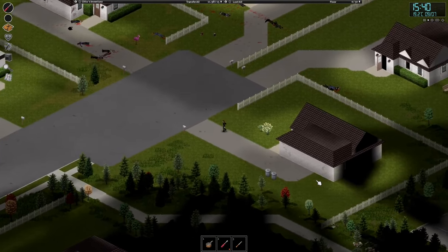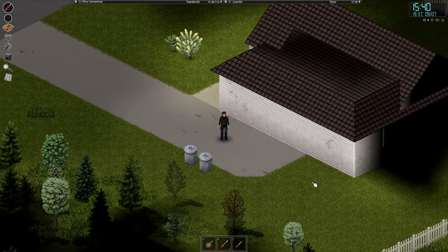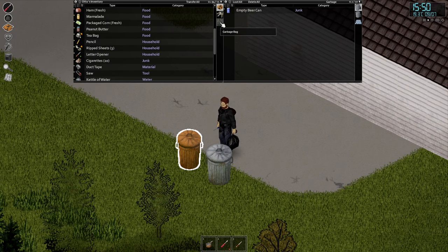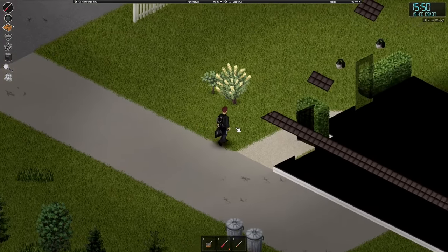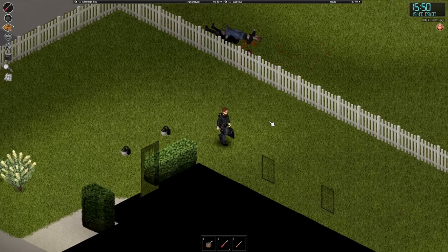Sometimes you get lucky and find a backpack on a zombie or just in a home. If not, the best bet is probably to get a garbage bag - you can equip it secondary so it's in your left hand. You can only combine it with a one-handed weapon, but early game that's probably what you'll be using anyway. If you get a crowbar you probably want to use it because it lasts a while.